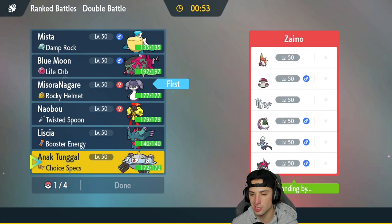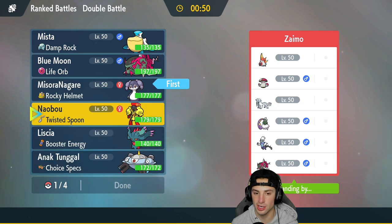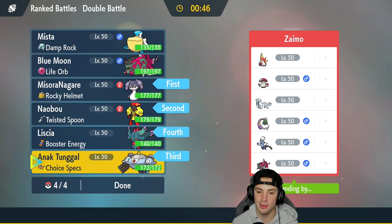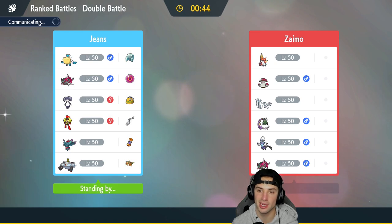I can go Indeedee and Armarouge, pop Trick Room depending on speed. I'm thinking we go into a nice Trick Room, so I'll go Magnezone and in the final slot we're rocking out with Flutter Mane again. What I'm really scared of is Amoonguss and Trick — everyone knows that's a bit of a problem.